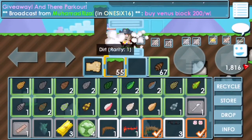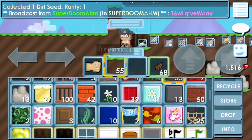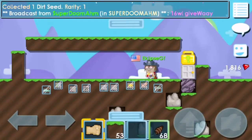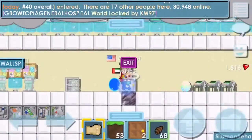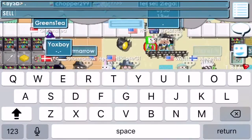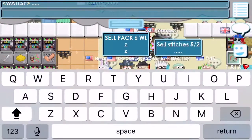After dropping the items, go to Growtopia General Hospital, or surgery worlds, or any 'by pack' worlds. You want to try to sell it there. Go to Growtopia General Hospital — there are people there. Just stand somewhere and say 'sell pack, six world locks,' then wait for someone to buy. It doesn't take that long.